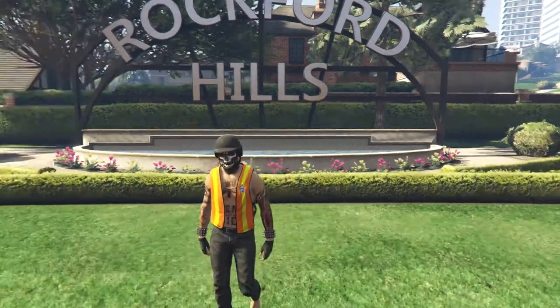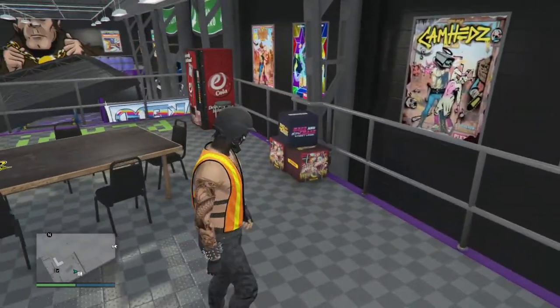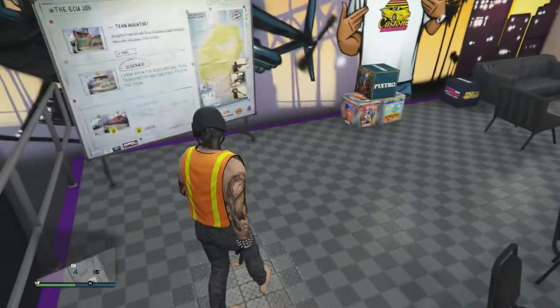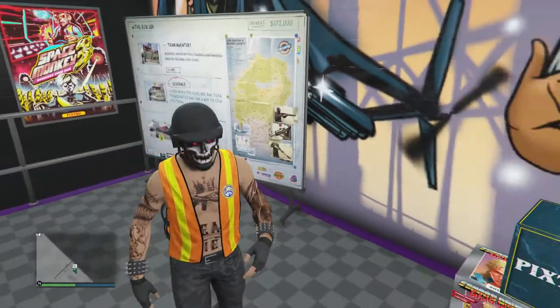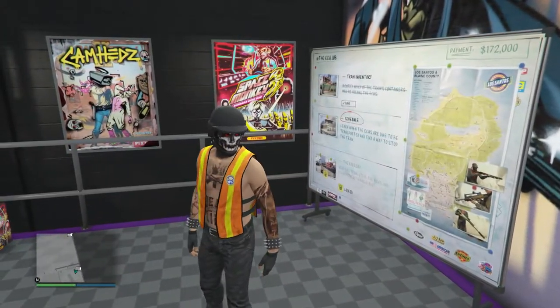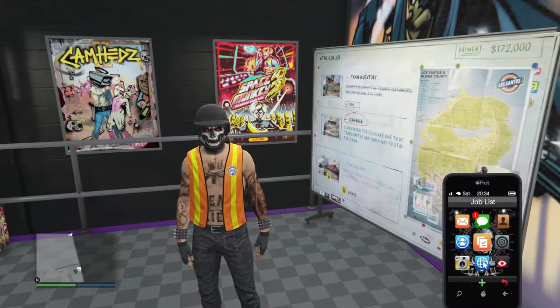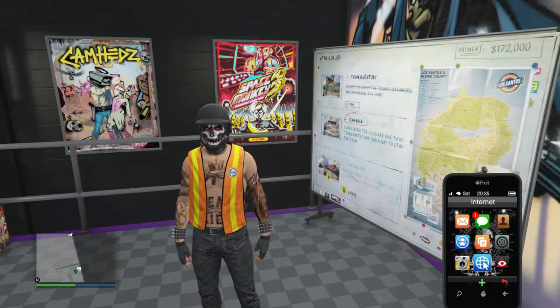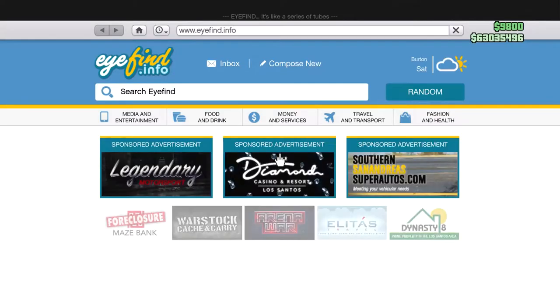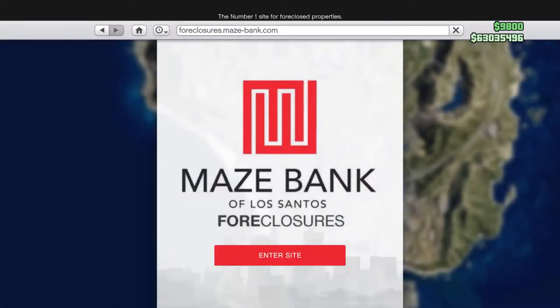So now I'm going to show you how to unlock the dock vest so you're able to glitch it on. First, you'll need to own an auto shop. If you don't know how to get one, pull up your phone, scroll down to the internet, click on it, and scroll down to Maze Bank Foreclosure website.